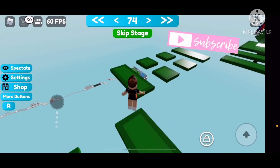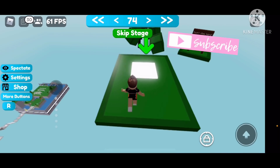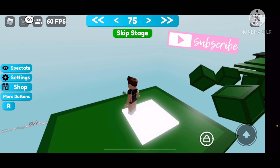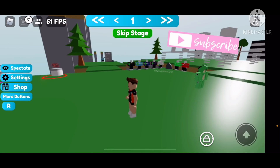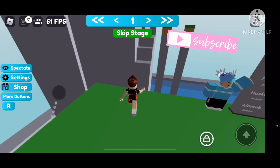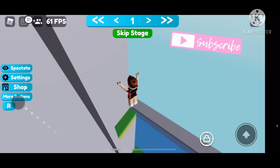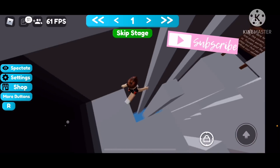So once you get to level 75 — and this didn't take that long; considering I'm on mobile, this actually wasn't that bad — what you want to do is use the arrows at the top of your screen to go all the way back to stage one. This part isn't my favorite and I know a lot of people have failed. Once you get back to stage one, this part will come out of the water and you want to get into this cave.